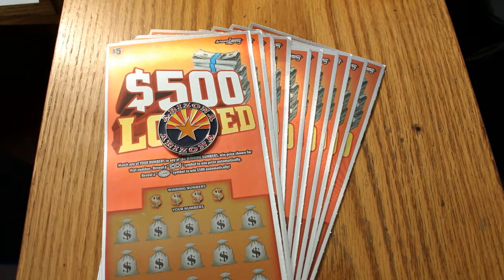The winning symbols are a flying dollar bill and a $500 burst, but you can also win $500 without the burst. The odds of that $500 are 1 in 798.18. I've beat longer odds — I've hit claimers where the odds were 6,000 to 1, so how hard can this be, right?